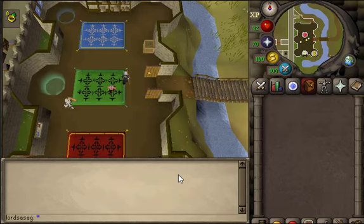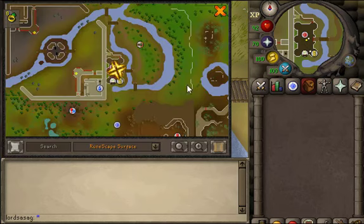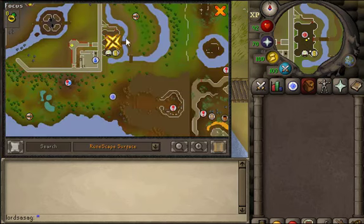Hey guys, today I will show you some ranging method. For this method we will kill some zoggers, and the location is in castle wars. You just need to go to the south right here and that's all.